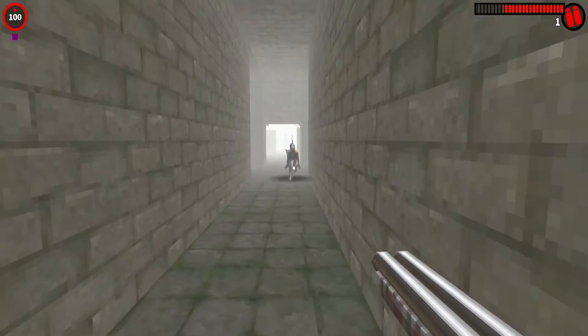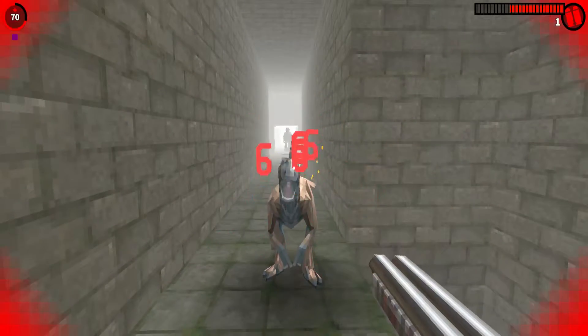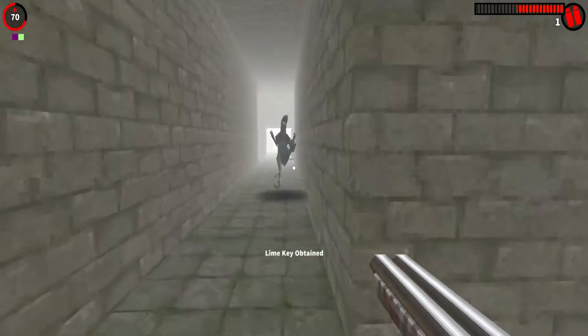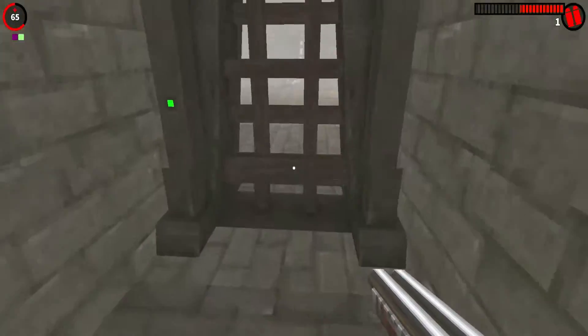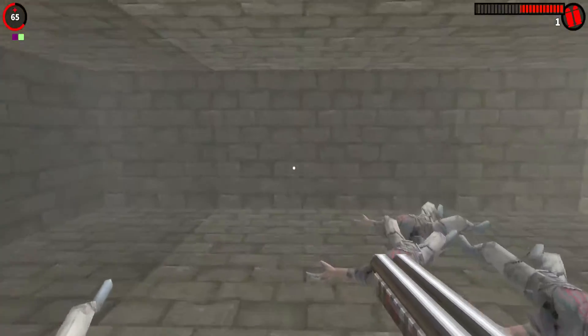The dinos themselves are quite fast, so I died a few times. I had to hide from them, otherwise I would have just died. I decided to leave — and that's one of the good things about this map: it allows you to choose. You can fight or you can flee.